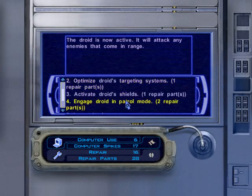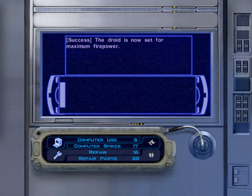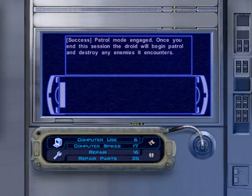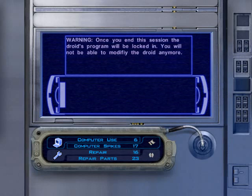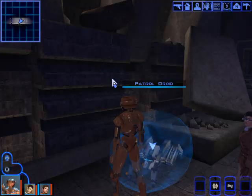Alright, weaponry. That really isn't much repair parts, considering how much we've got. Get its weaponry back on, get its target systems back on, get its shields on, and put it in patrol mode. Let's see what happens. Once you end this session, the droid's program will be locked in — you will not be able to modify the droid anymore. Leave it alone.